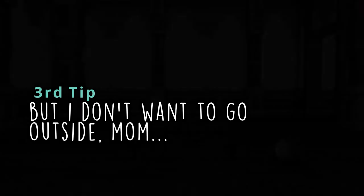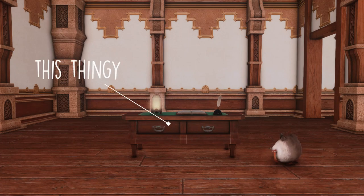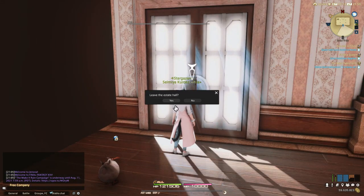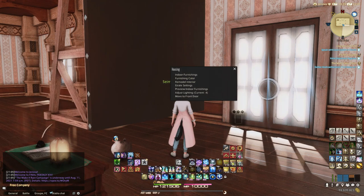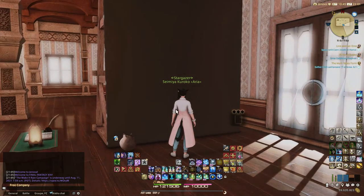For the next tip, you might wonder why I asked you to gather an unending journey in the toolkit. If you are familiar with the trick where you leave the estate to reset every floating item that wasn't rotated, this will save you quite some time, as the unending journey does exactly the same thing. Enter the casting mode, leave it instantly, and it will reset everything!